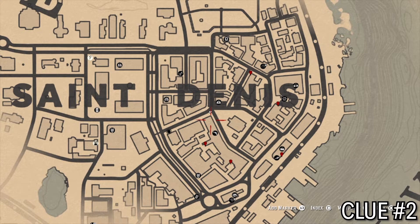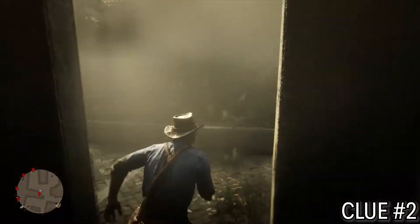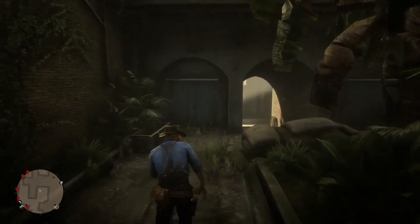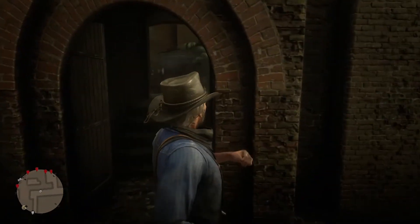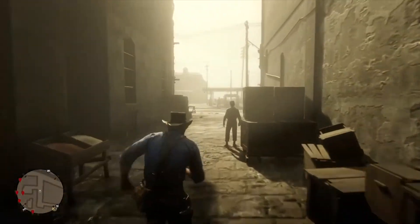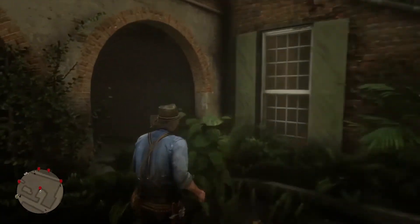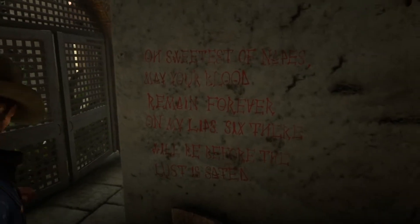This next one is south from the previous location — it's like directly underneath the second N. It's north of the post office. It's kind of a maze back here, so you've got to look around a little bit. Here it is, right here. I see these archways and plants and stuff — pass by that and there it is. Let's write it down again.